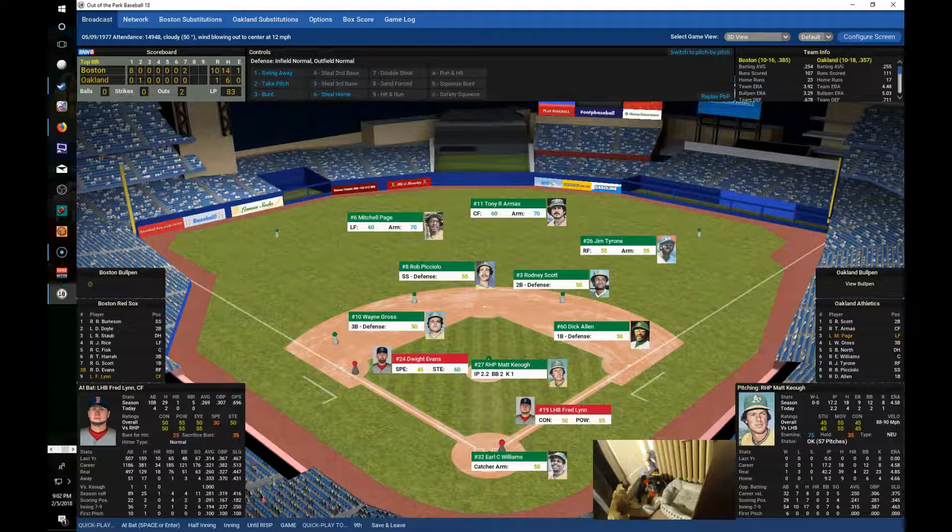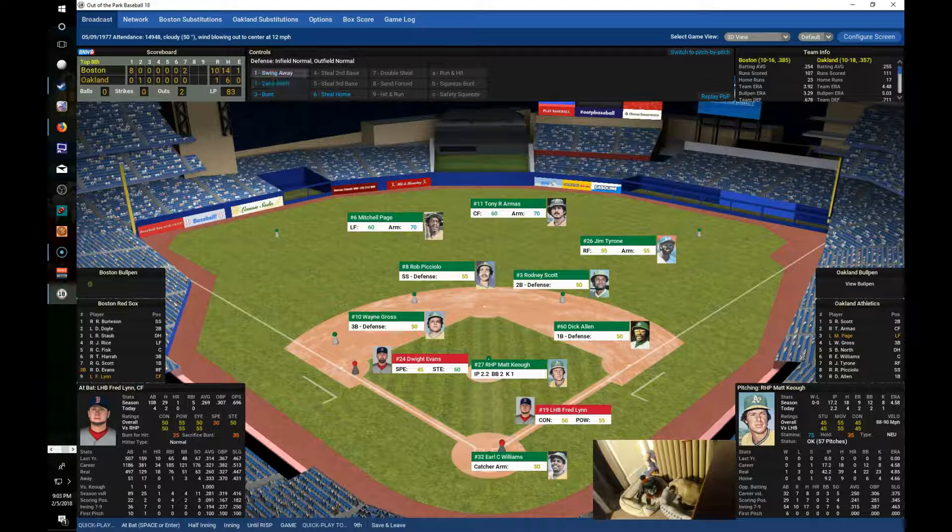Miss Mags the cat continues to want the host's seat, even though another seat was bought for her. With Evans at third and two outs, Freddie Lynn steps up, grounds out to Scott over to Allen — that'll do it for the Red Sox. After seven and a half, still 10-1 Boston. Perry is out for his eighth inning of work — pitch count is at 122, so we might bring in Gossage in the ninth just to get some work.